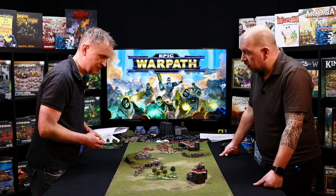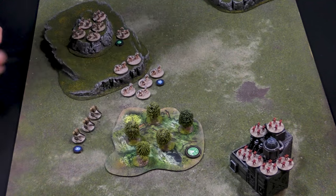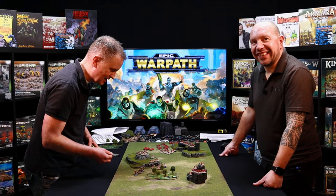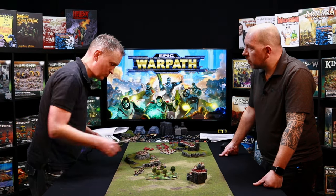So normally we'd do alternating activation, but we'll just show how these guys would move across the battlefield. These guys want to get into this building here — they're quite desperate, there's some nice tasty food over there. So they'll get a move of 12. This is open terrain for infantry, so they've got no problem running through that or around it.